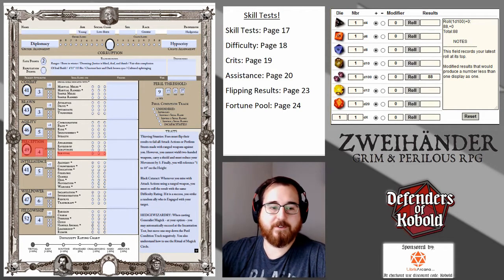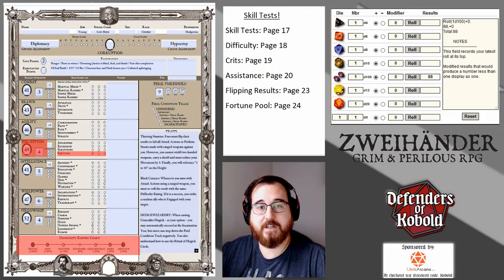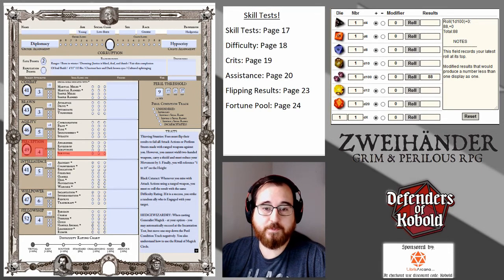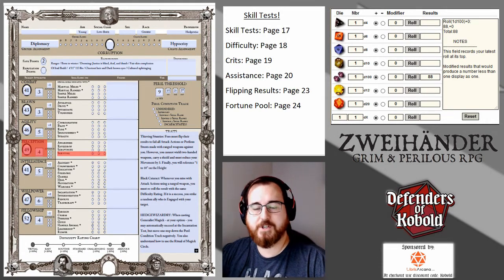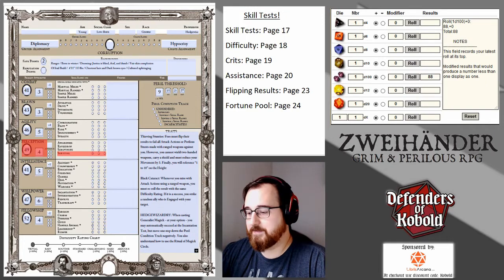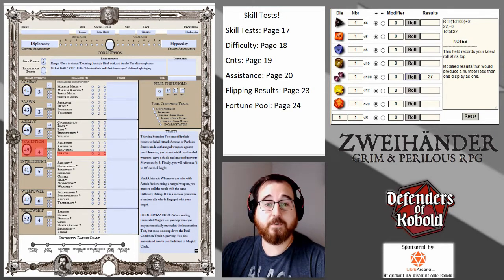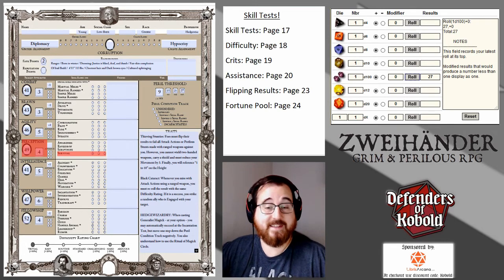Then we look at the difficulty. Most character sheets have a little difficulty chart on the bottom. If yours doesn't, you can hit up page 18 in the revised core rulebook. For a standard skill test, the difficulty modifier is zero — it doesn't add or take away. So for a standard survival test: perception is 49, I have a skill rank making it 59, and 59 is my target number. I have to match or roll under 59. I roll a 27, which is under 59, so I passed that skill test.